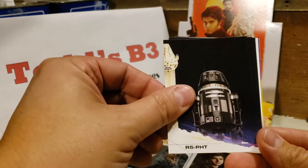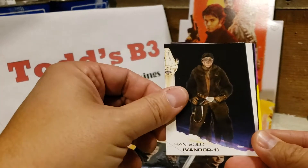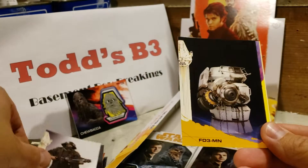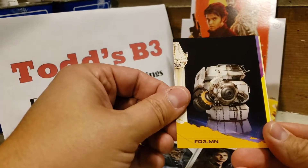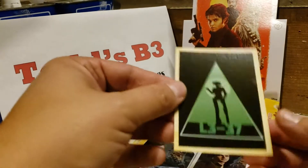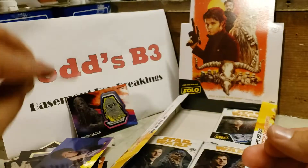MBNE Soldier, R5-PHT, Val, Solo, Vandor 1, Corso Concept Art, FD3-MN, Val, and L3-37 Silhouette card.